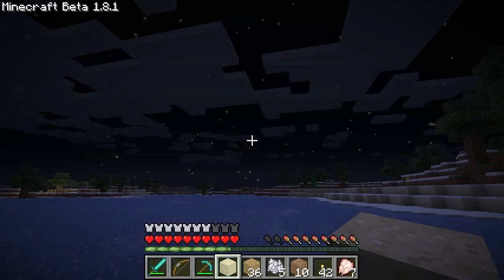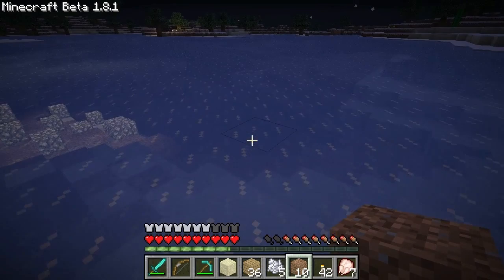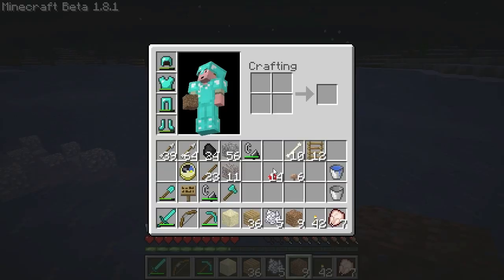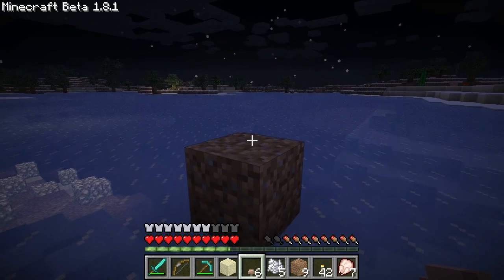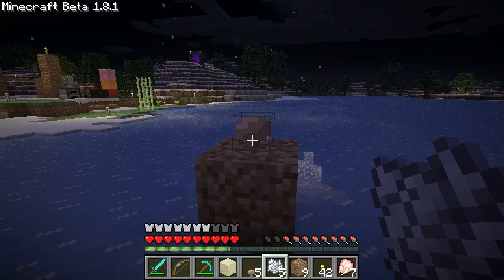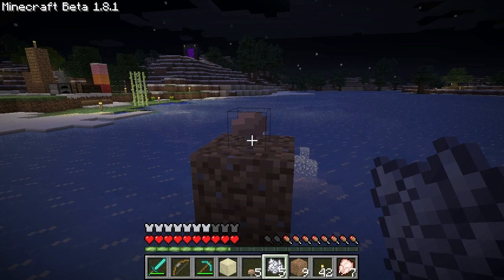Let me show you the brown mushroom, because it's a little bit different. You need the dirt because these mushrooms only work on dirt. In the beta pre-release it actually worked on anything — cobblestone, regular stone, sand, and so forth — but as far as I can tell, in 1.8 that's no longer the case.